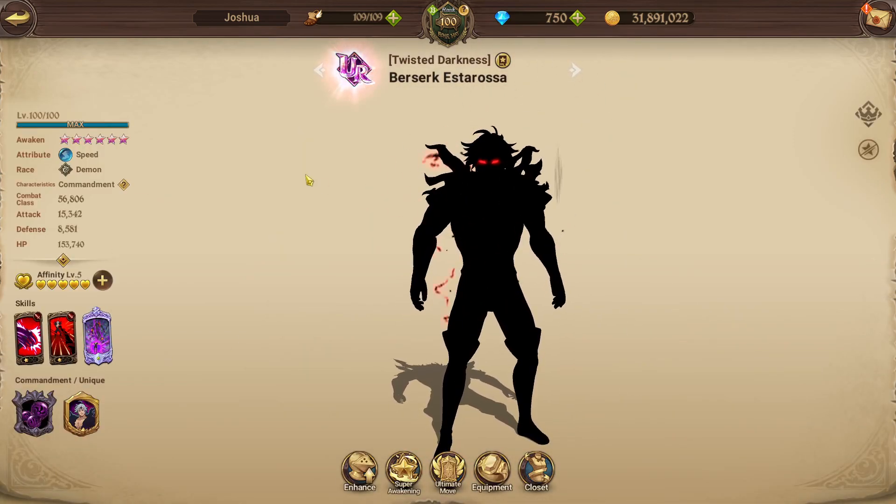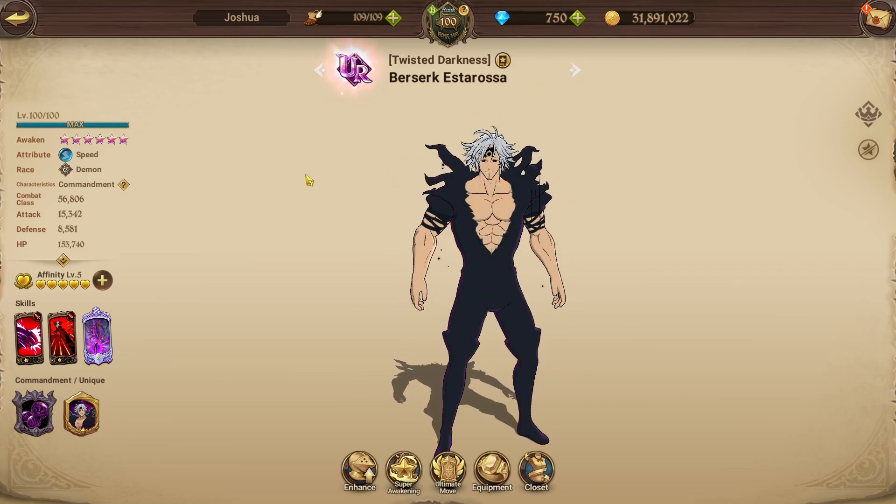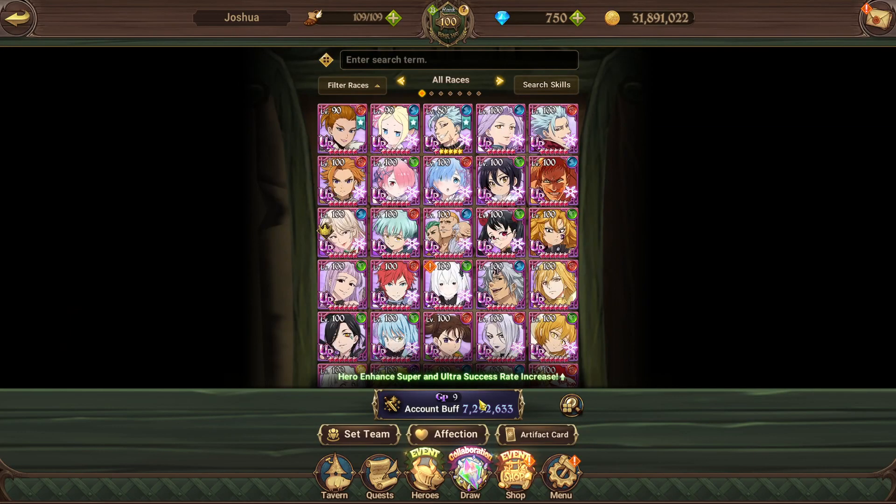Leveling them up — say you got him at level 80 and you get to level 100 — that's another 12 points or so. It's very easy. Unfortunately you don't get points from armor, but that is the reason I highly recommend upgrading your alt level for characters you don't even use, because you get GP points out of it.